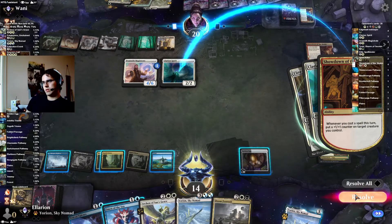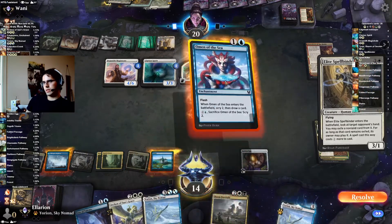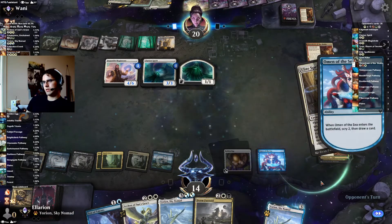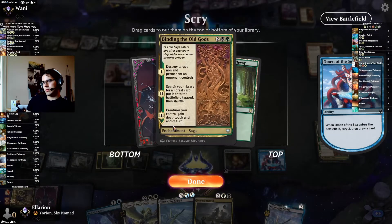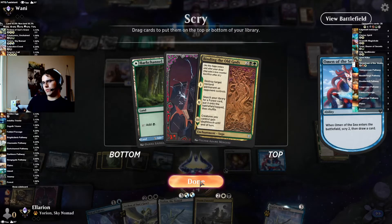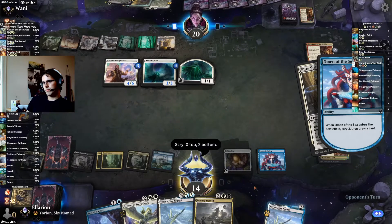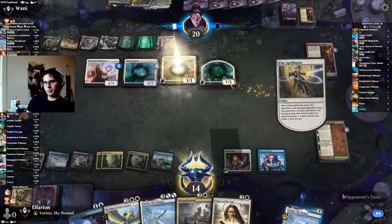I want to play the Omen here before the Spellbinder gets down. I guess Binding is fine — I'd really like a sweeper though. Alright, that can stall us for a bit. Not too bad.